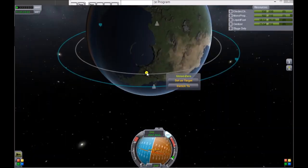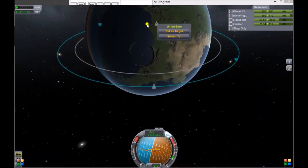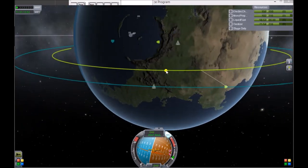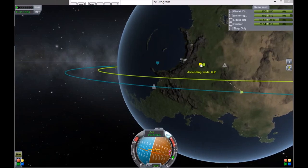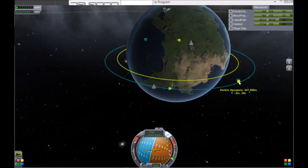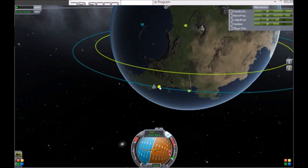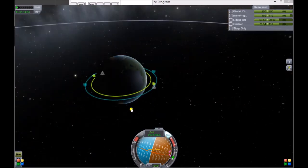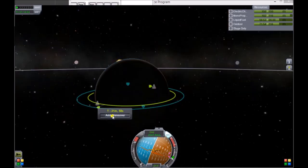You want to first select the spaceship you're after — the one you want to dock with — and set it as a target. Now we get this little thing that pops up: this is the descending node, and the opposite one is the ascending node. It's a lot like apoapsis and periapsis but for the other direction. You're going to want to create a maneuver node at either the ascending or the descending node.